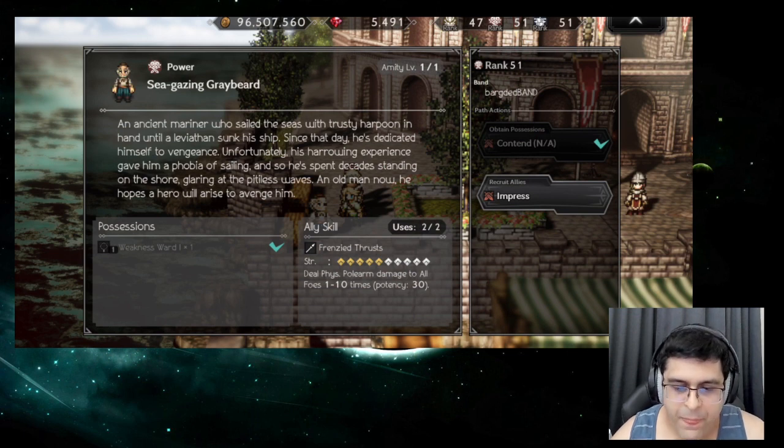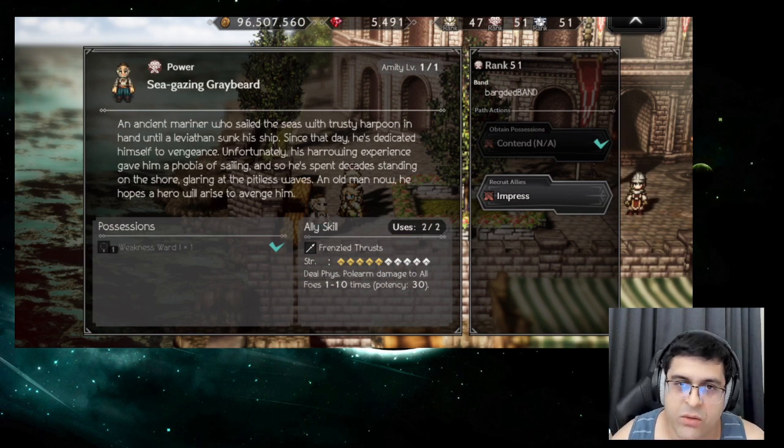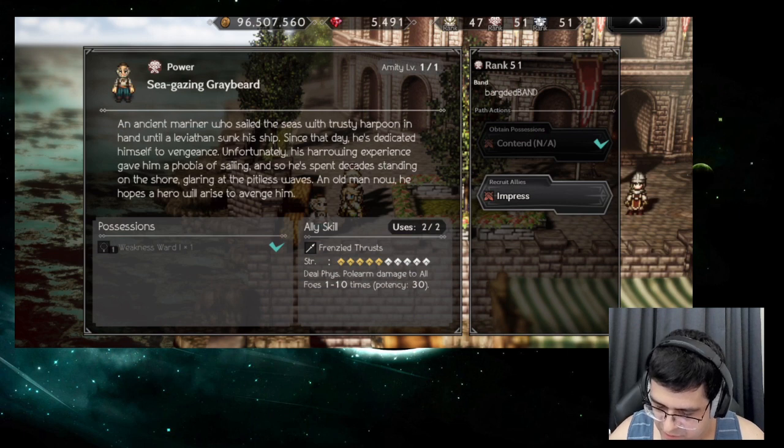First, a few notes: if the enemy cannot be taunted, the only other choice is Aldric, because he's the only unit that has Cover other than Fiori X. With that said, let's move on to which units are going to be the choice here.